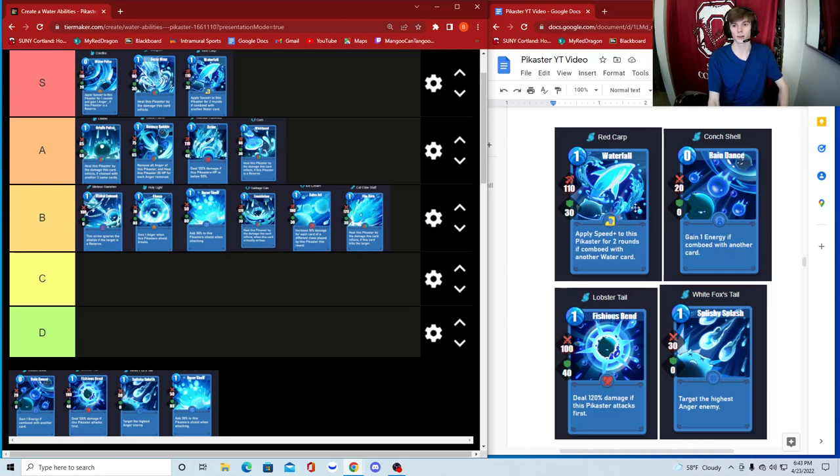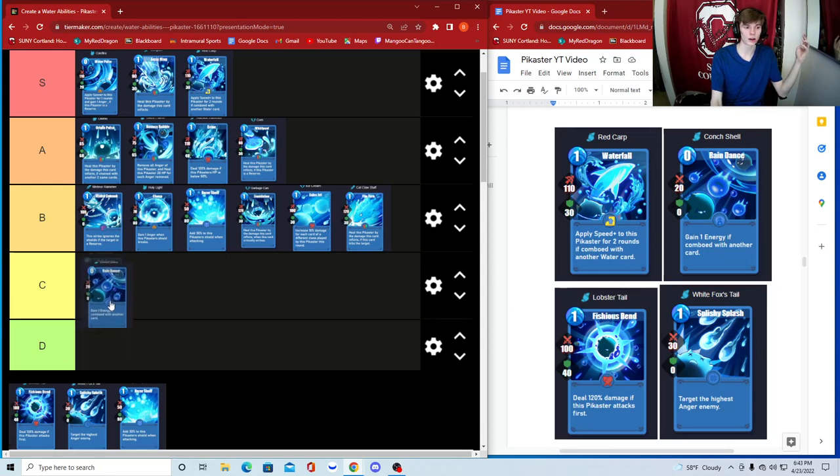Conch Shell — 20 damage, zero shield, gain one energy if combined with another card. It does basically zero damage so you're just getting a free energy to set yourself up for the next turn. I was going to put it low B but honestly I'll put it in C. I do like it since it gives you a free energy, but compared to the other cards it just doesn't compete.